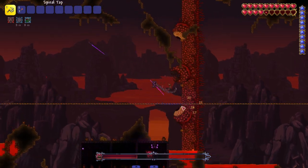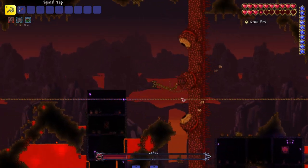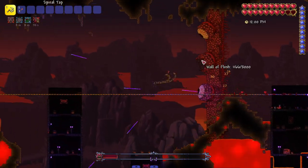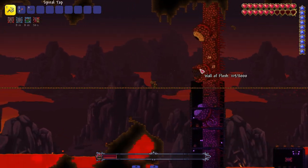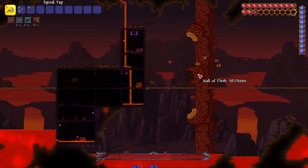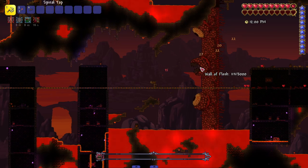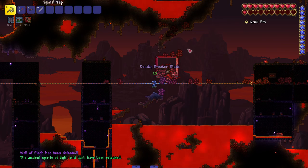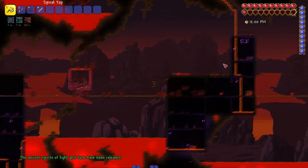I wonder if I can hit multiple pieces at the same time - trying to hit his mouth and his bottom eye simultaneously. Sometimes it works depending on if his mouth lowers to his other eye. Let's go in for the kill hitting both eyes at once since our health is getting low. He got me to half health but there you go - all pre-hardmode bosses done!